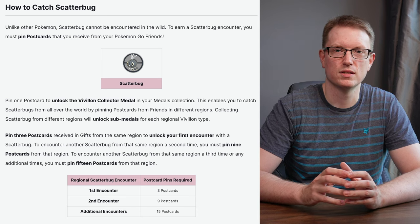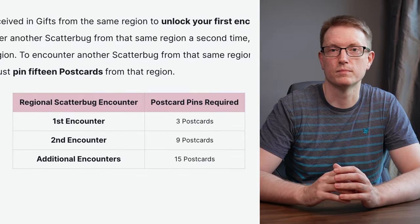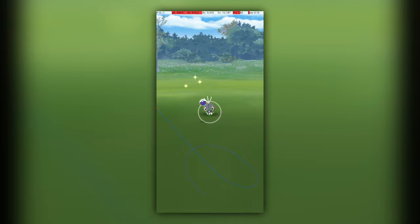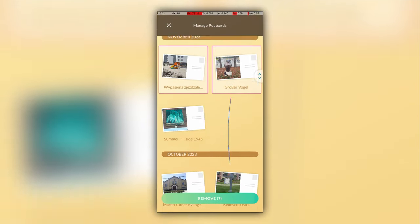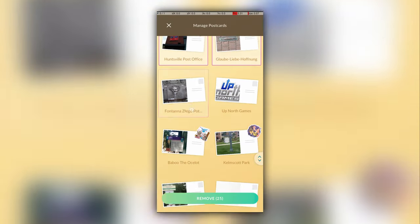By pinning postcards from gifts, you earn a scatterbug encounter at least every 15 gifts from a particular region. This is the only way to obtain scatterbugs, so it's a good idea to pin the postcard from every gift you receive. But there's a problem with postcards: when you pin a postcard, it goes into your postcard book, and this book has limited capacity. Once it's full, it's a tedious process to select and delete postcards one by one.